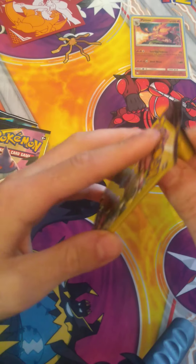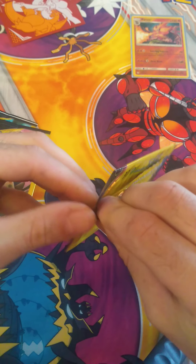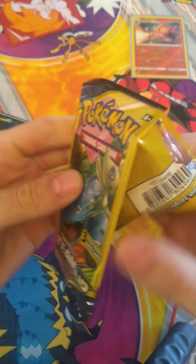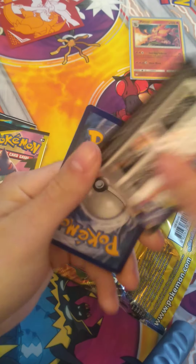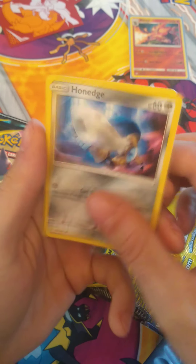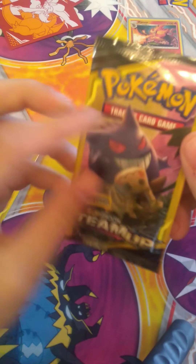Another Venusaur Celebi pack. These packs are a little tough to open. There we go — Staryu, Honedge, and Hitmonlee. Not big hitters yet, but we still have faith.